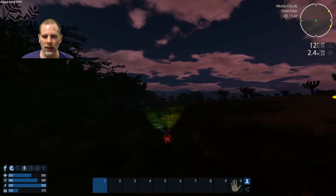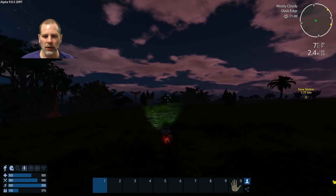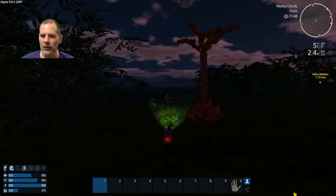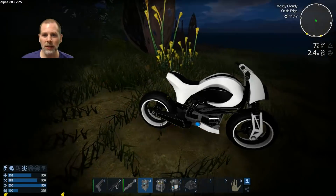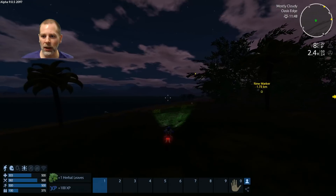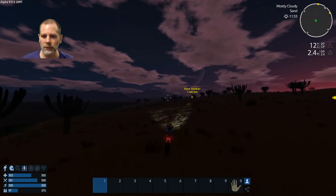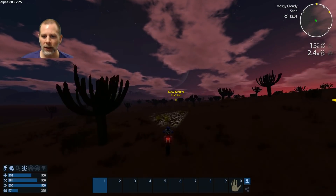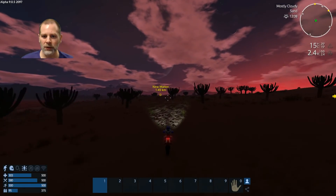I guess it's not an irradiated biome, it's just forest. Interesting. And is that a plant? It almost looks like it's upside down. Well here is some of this too. Jump on here and we're going to head to our new marker.